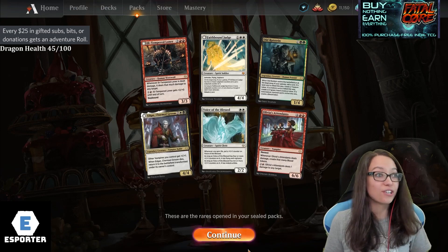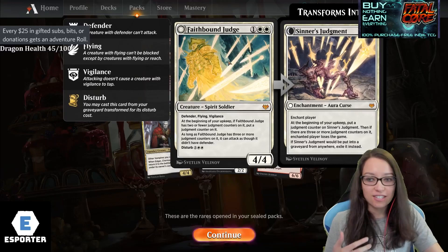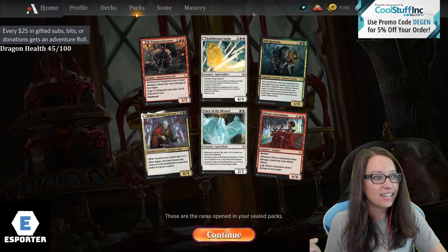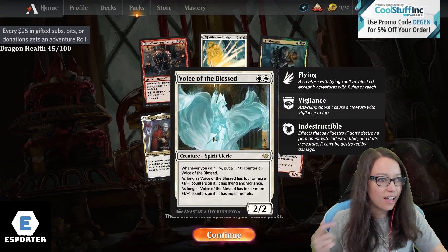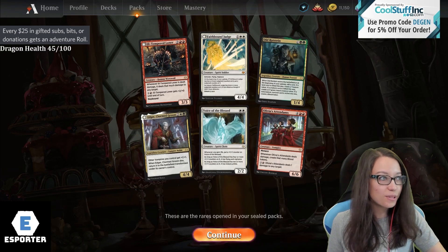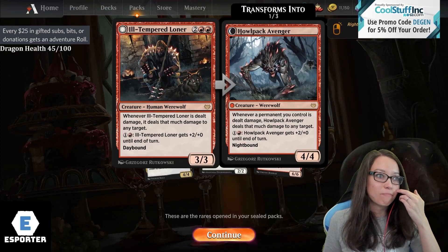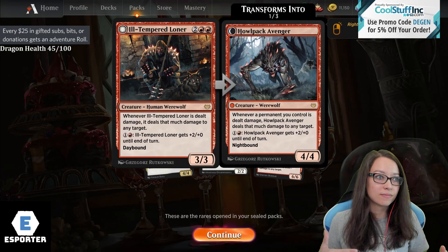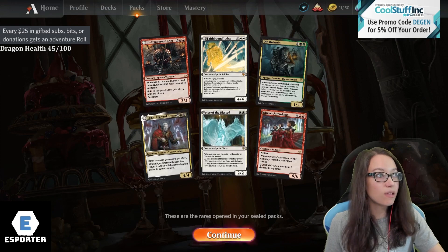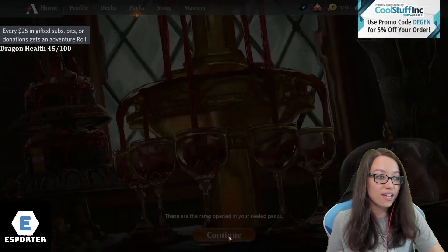Looks like we've opened some really good cards. Look at these white cards - isn't the Faith-Bound Judge just nuts? Yeah, this is the instant win condition. We've got Johnny's Pride Mate plus plus, and then Edgar, the Bride's Groom. Maybe like a red-white with a black splash, or just depending on how our black is.